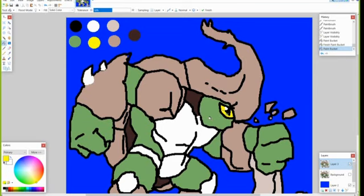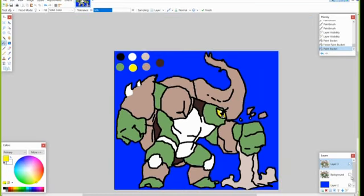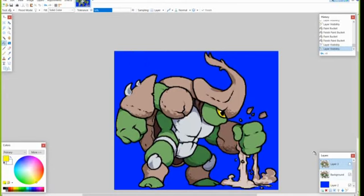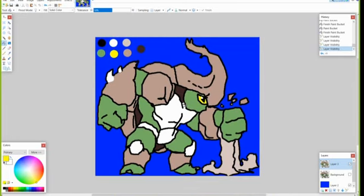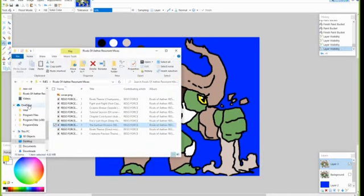For the first time ever, I'm actually erasing something because it's so out there that it really doesn't fit. Although, wait — does it? Oh my god, it does. That's amazing. So that means I have to fill bucket that section, then grab the yellow and fill bucket the eye, and I think that's pretty much it. So let's see what it looks like without it... and then we take that layer out and bring in the new layer and this is... oh my god, it looks so bad but it's so good at the same time.